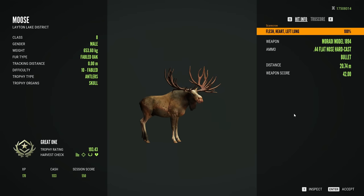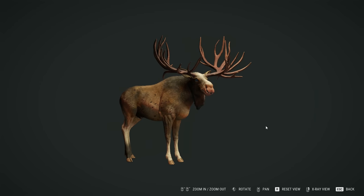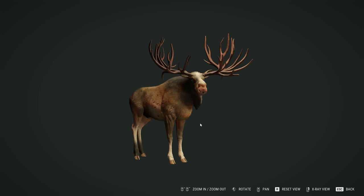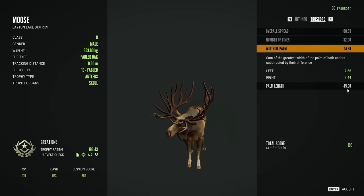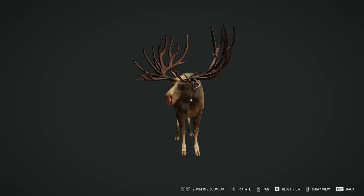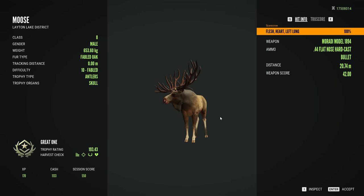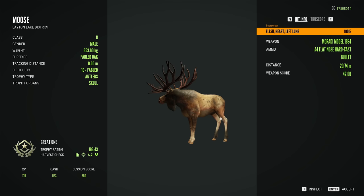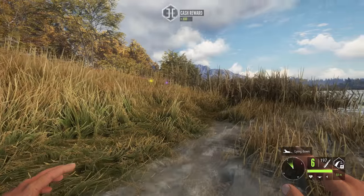That was a lot more nerve-wracking than that Whitetail kill was — and that Whitetail kill was a Texas Heartshot attempt, which you'd think would be more exhilarating. But getting that close to this guy, almost having him spook off, and then getting attacked by the female — wow. What a beautiful Great One Moose. This is a really underrated combo. I don't see many people talking about the fabled oak spider rack, but when you look at it in the claim screen, this is a stunning moose. He's a little bit wonky too — different palm width and palm length give a little difference in antler height. And now it is time to take a look at the codex and see back-to-back Great Ones.